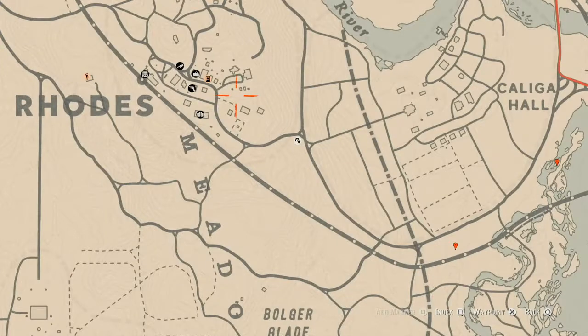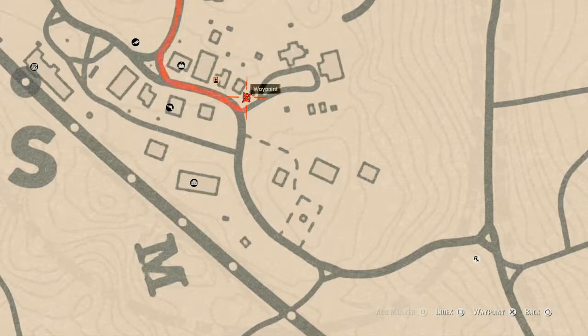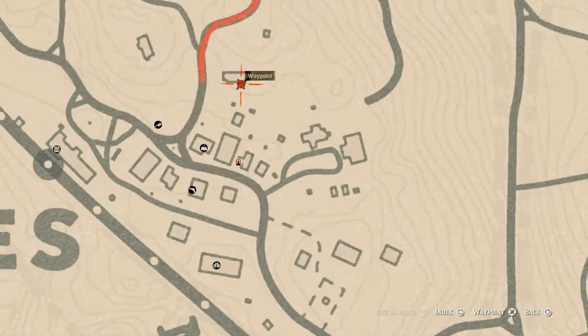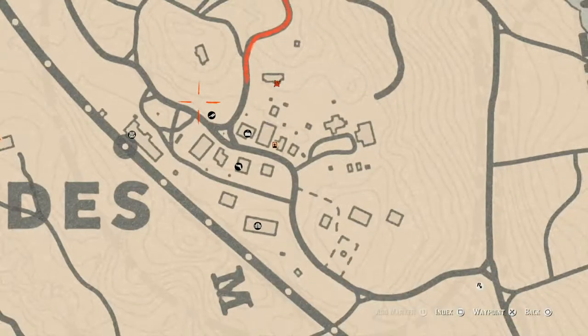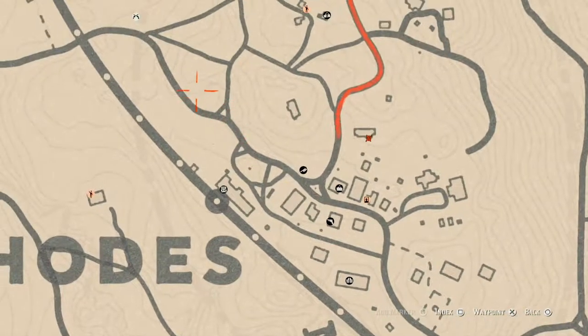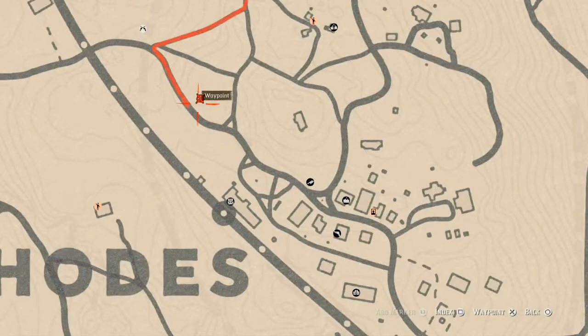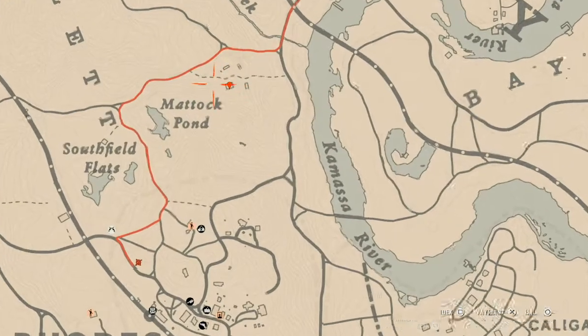There are two tarot cards in Rhodes. There's a Six of Cups tarot card here, and inside the little room on the side of this building there's a Nine of Pentacles tarot card on a work table — go inside that tiny room and get it. There's also a random lost jewelry right here at this location next to a big rock; come with your metal detector.